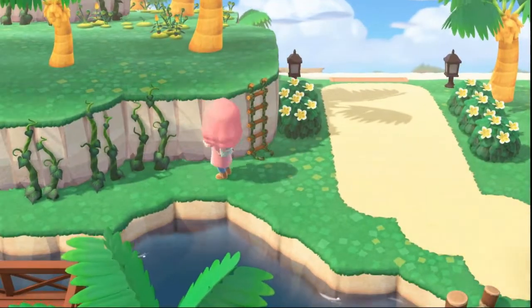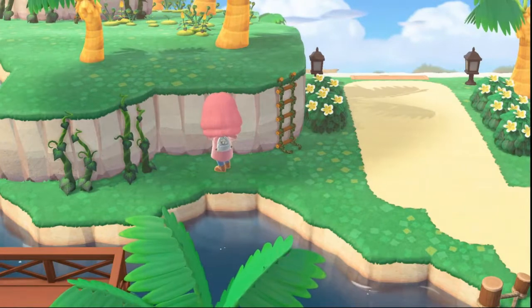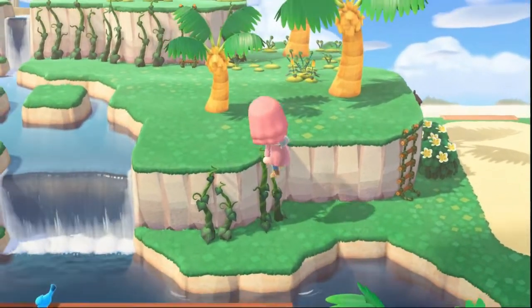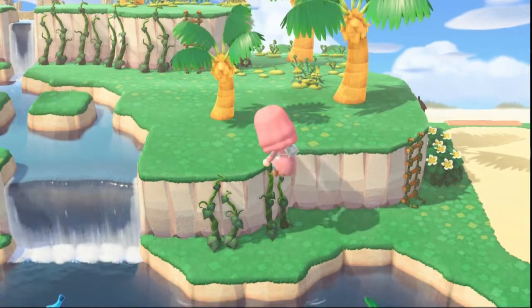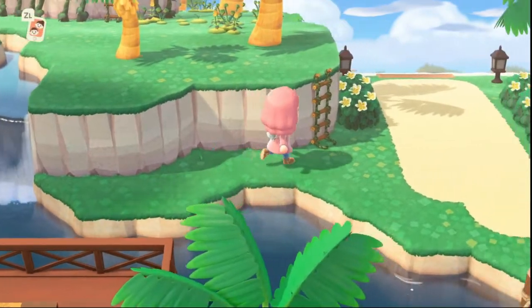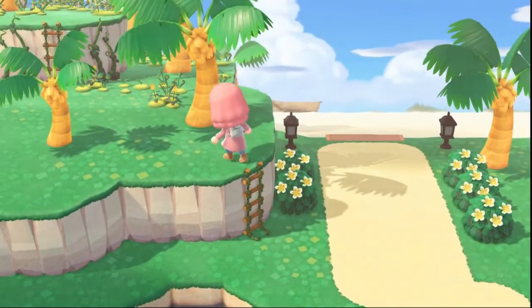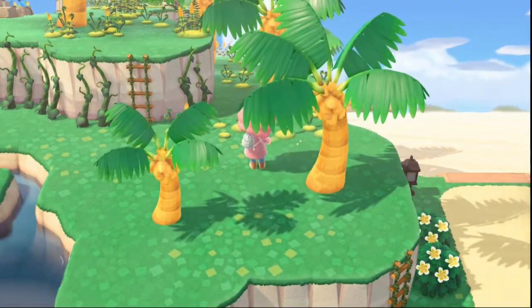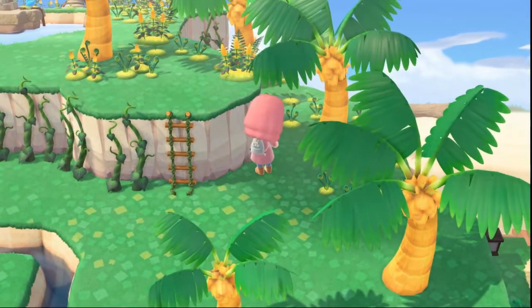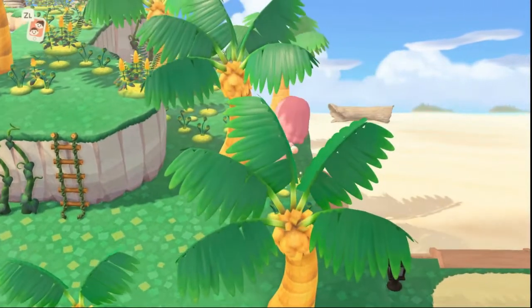Now if you have the DLC, the Happy Home Paradise, all you're gonna have to do is go to your special island and you'll be able to get vines and glowing moss right away, because there are plenty growing on the upper parts of the island. Don't worry about taking as much as you can because they do slowly grow back, so you won't be destroying the island by taking these home to use on your very own island.